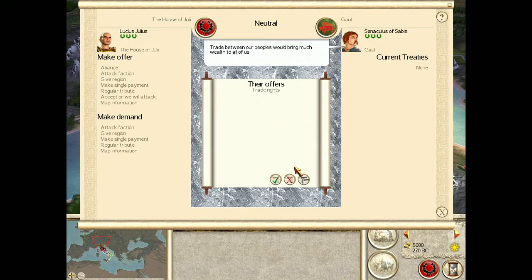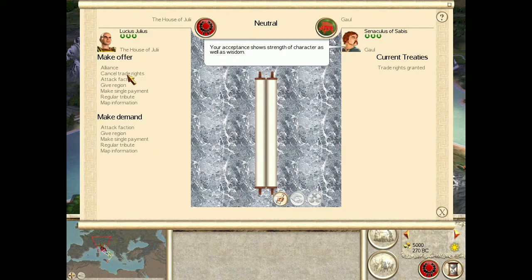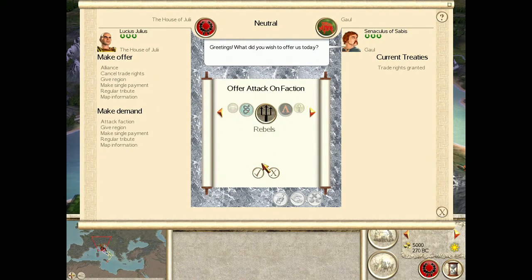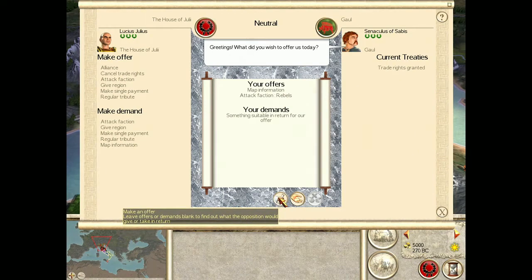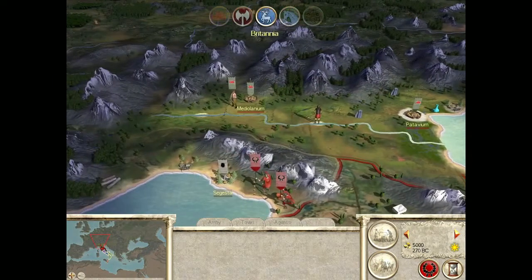'Trade between our people will bring much wealth to us all.' Let's see — okay. 'Your acceptance shows strength of character.' Now, can we make a new offer? Attack a faction. Attack the rebels, whoever they are. You offer map information — there you go. Make the offer, see what they say. Oh, that's it — that was a terrible offer. You guys are wise not to take it. It was a test.